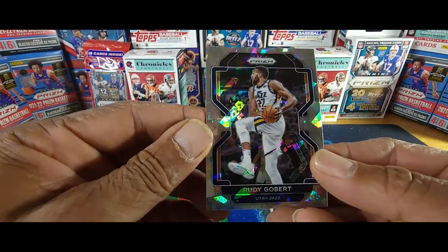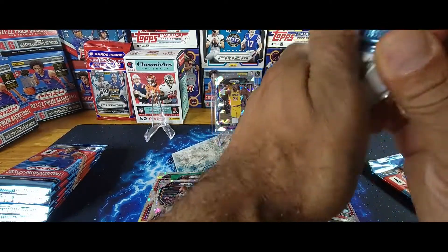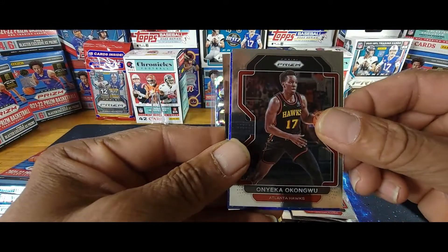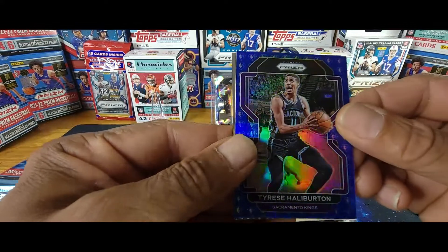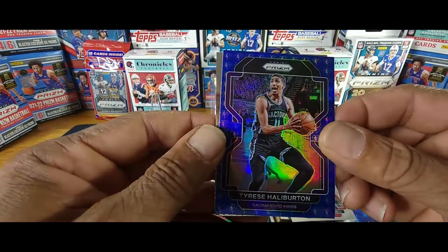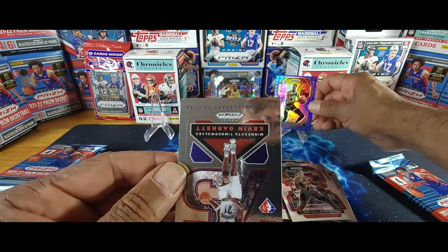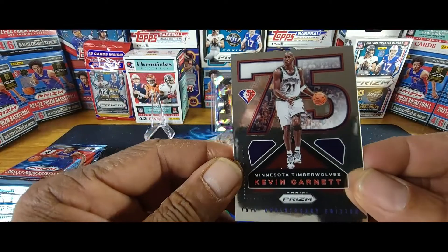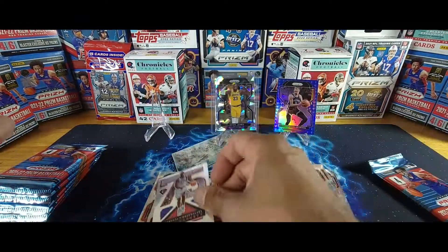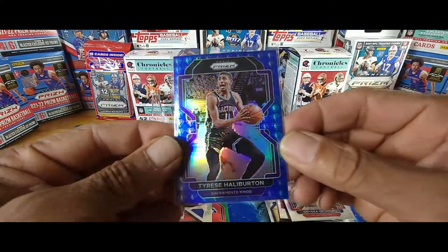Cracked Ice Rudy Gobert, Robert Covington, Okwungu, and a Tyrese Halliburton. Also a 75th Sacramento Kings card — I like these, this is my third one now. Nice looking card. And a 75th Minnesota Timberwolves Kevin Garnett — let me sleeve this one up real quick. Nice looking card!